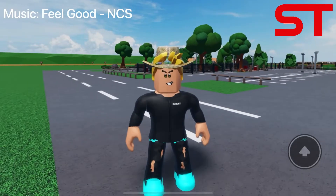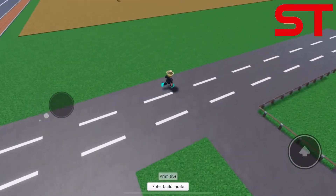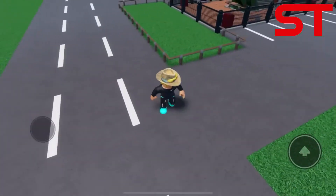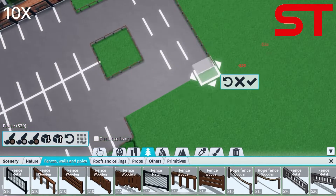Hello everyone, welcome back to another episode of Speed Town. In this episode I'm going to finish the parking lot and make the entrance. I had made one metro station in the previous episode but I didn't like it, so I deleted it. To complete the parking lot, some trees and shrubs had to be planted.